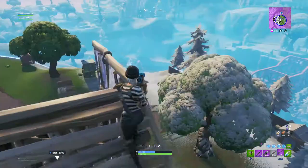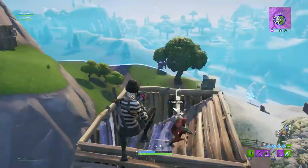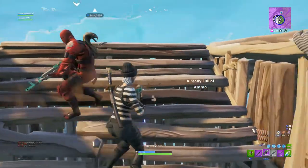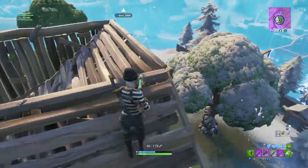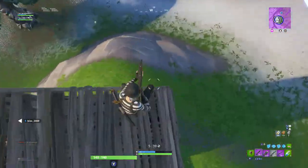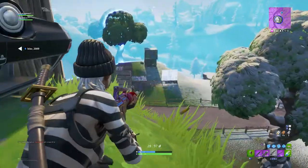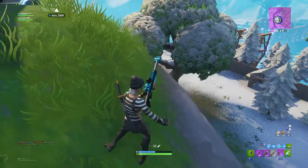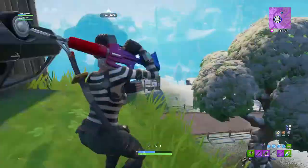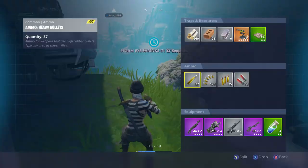Do you want launch pads by the way? It seems everybody has launch pads. Okay, we're still chilling up here in this one-by-one, barely in the zone. I'm gonna get it down lower because I'm like hybrid in this one. Oh — he got knocked! There's a guy right here. I'm not here, I'll give you all my grips.